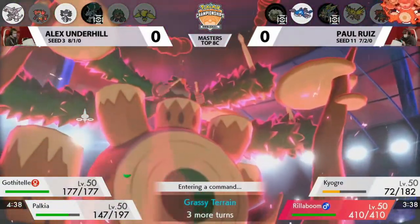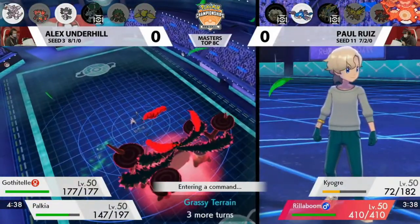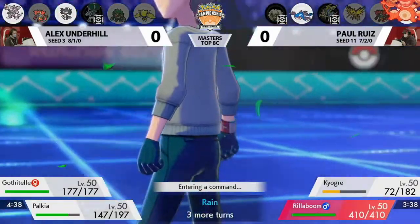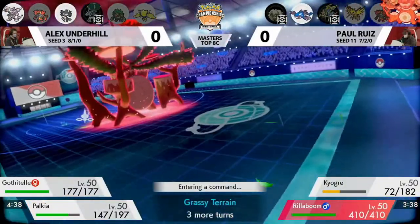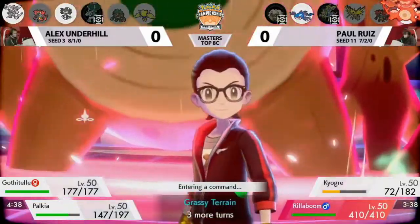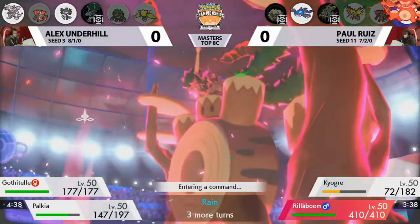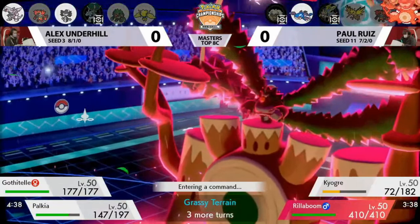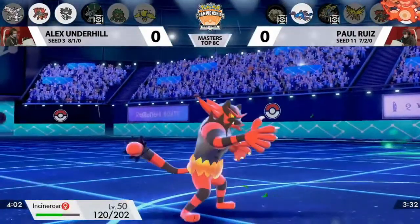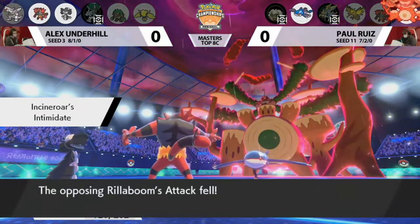That Special Defense boost will really help Rillaboom stick around. The big question is whether Kyogre, with that Special Defense boost and recovery from Grassy Terrain, will survive a Spatial Rend. Gothitelle could go for Fake Out into that slot. Paul might go for another Double Protect to keep Kyogre around and use Rillaboom to target Palkia. Knowing Incineroar likely has High Horsepower makes it a little less scary. Alex doing a very good job keeping Palkia safe as it's his win condition. Palkia gives up Special Defense boosts by switching for Incineroar — Alex values that second Intimidate more.